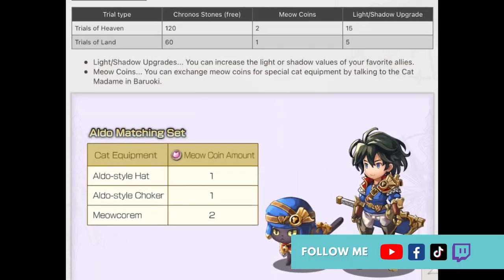Next, you get the Trial of Adventure where you win Meow Coins. These Meow Coins let you dress your cat up. It's not really my cup of tea, but if you're into it, no judgement here — it may be great for you. And that's it for the Trials.